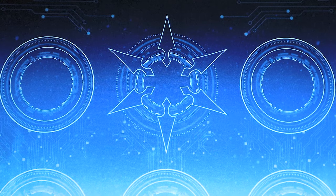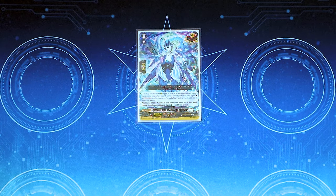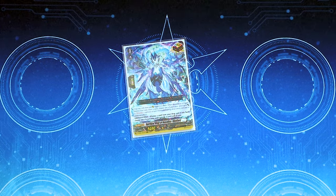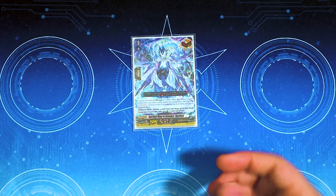Now we're getting into the trigger units. We're running the blue OT, Spiritual King of Aquatics, Itisaro. Its additional effect lets you give a unit a crit and choose a card from your drop to put back in your hand. The reason we're running this instead of the Stoicaea overtrigger is because the Stoicaea overtrigger forces you to draw an extra card, which can be scary — especially when you're triple driving late game and you get an OT. This one also helps you put cards from your drop back into your hand, which is really nice when you're toolboxing through your deck.